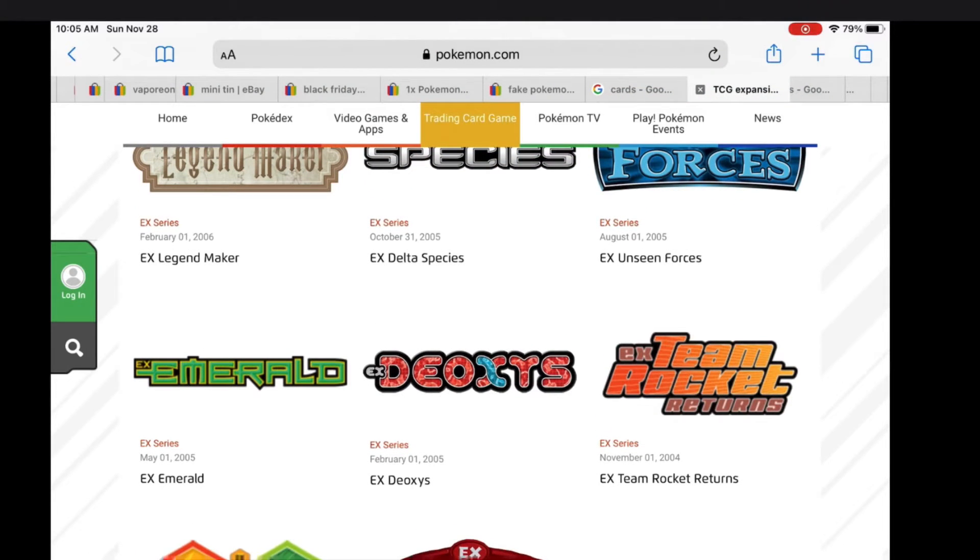If you're wondering what Team Rocket is, it's a group of two villains. There's also a Pokémon anime TV show on Disney XD or anywhere — I know you guys can find it. There are new TV remotes that are voice-activated where you can just say what you want to watch.